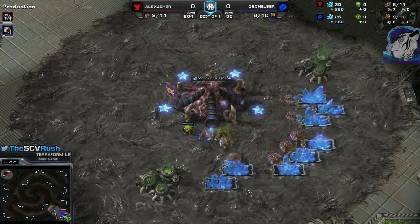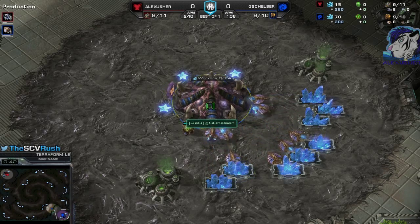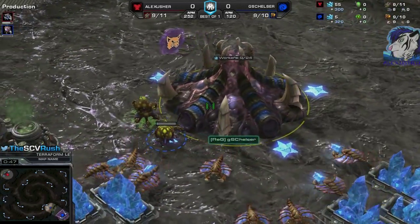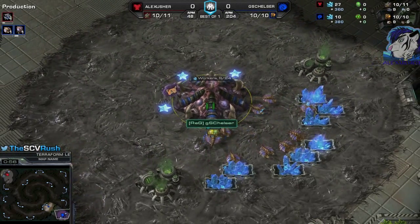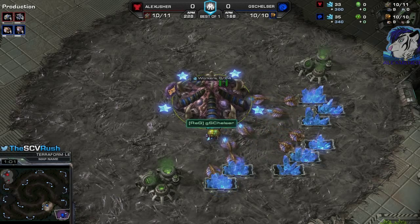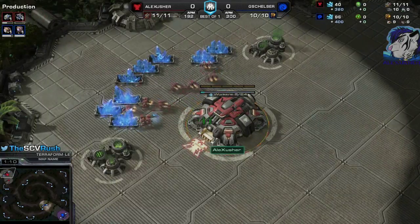Today we are on Terraform Lead Edition with a TVZ. Spawning in the right bottom position is the blue Zerg — it's GSC Helzer. And he's playing against me, the Red Terran in the left top position, Alex Asher.